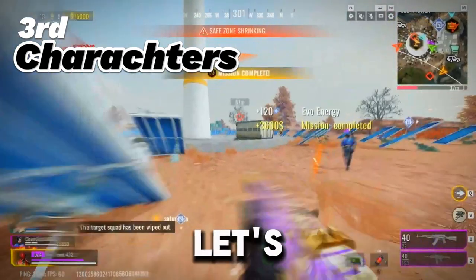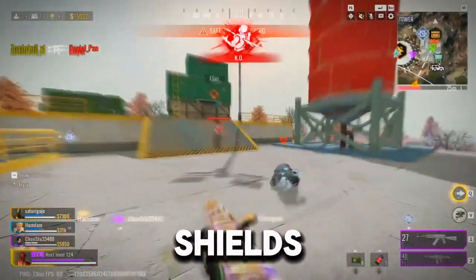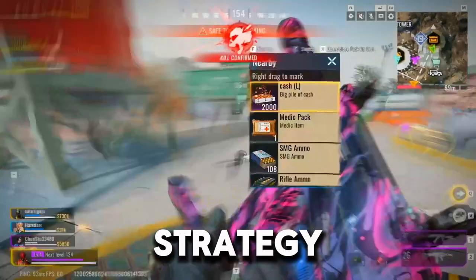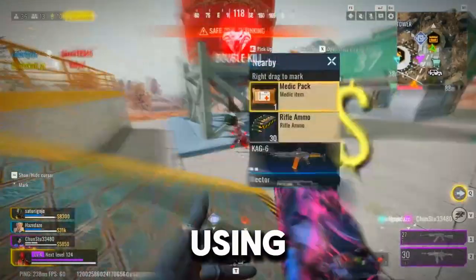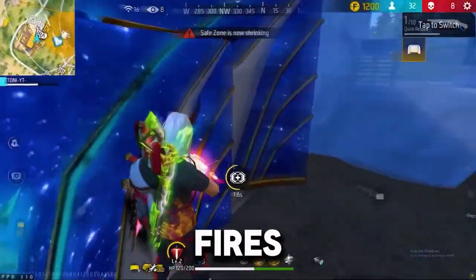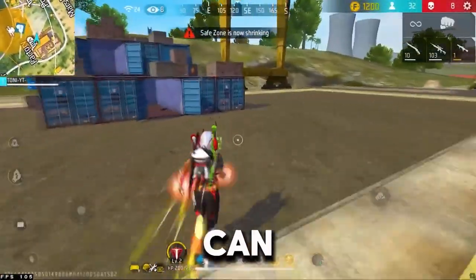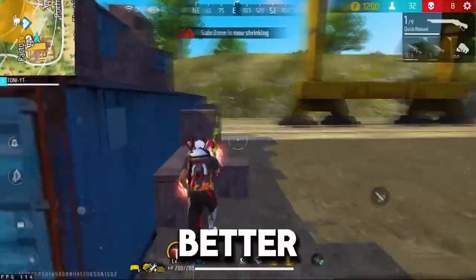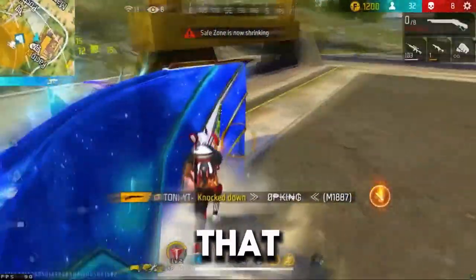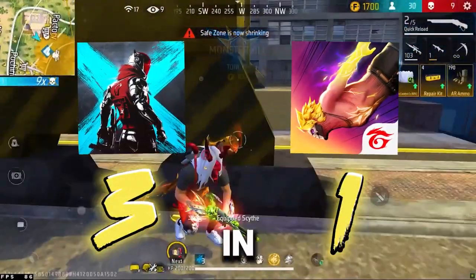Speaking of characters, let's dive into that next. Bloodstrike has a roster of Strikers, each with unique abilities that can give you an edge in combat — from healing teammates to deploying tactical shields. These abilities add a whole new layer of strategy. It's not just about shooting; it's about using your Striker's abilities to outsmart and outplay your opponents. Free Fire's characters are equally diverse but in a different way. Each character has a special skill that can range from increased sprint speed to better aim while moving. What's cool is that you can mix and match these skills to suit your playstyle. So I'll consider both games winners in this category.